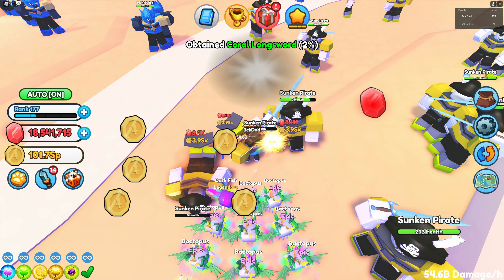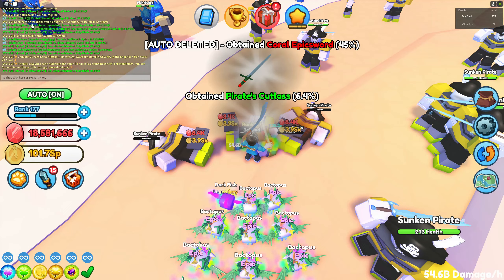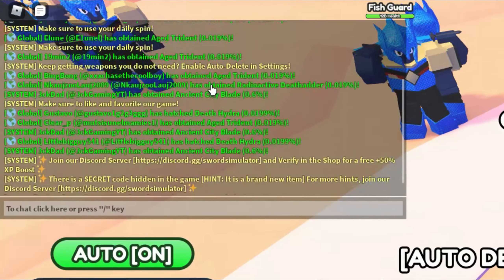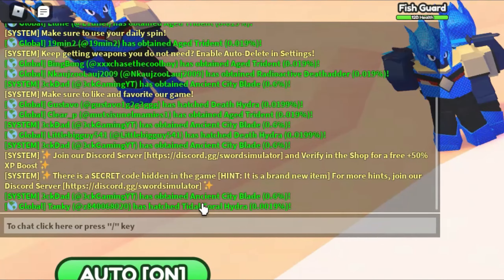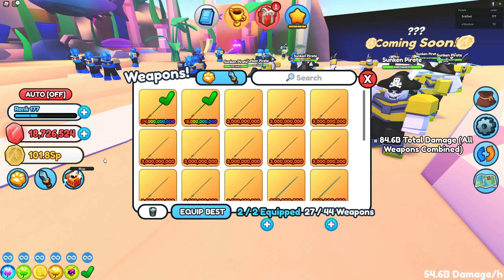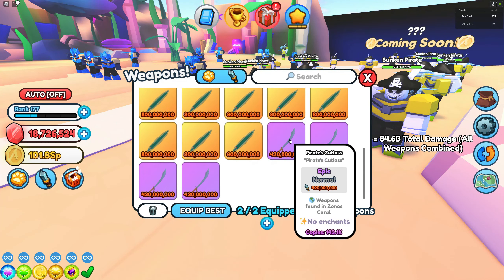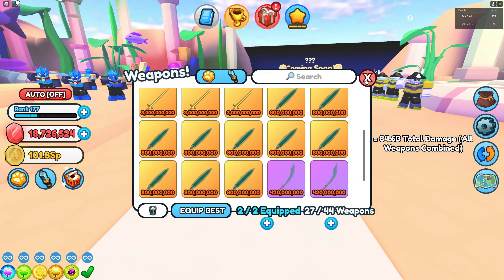A few moments later. Okay, let's see how much I got. Oh my god, the funny thing is I think I got a couple of Ancient City Blades as well. I got Ancient City Blade 1, 2... I got 3 Ancient City Blades on that run! Look at this guys — I actually managed to get more than 9 of the Legendary Coral Longsword before I even got 9 of the Pirate Catlas. But the Coral Longsword is way, way better guys, so let's go.